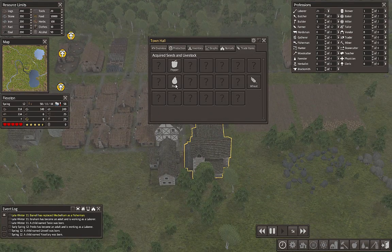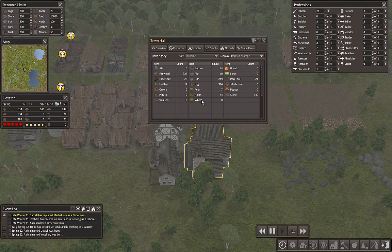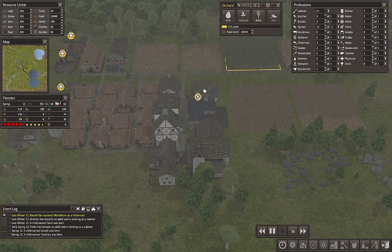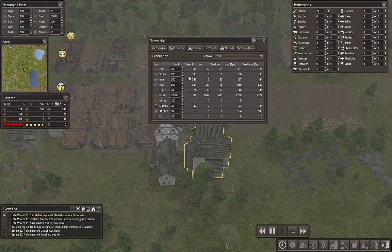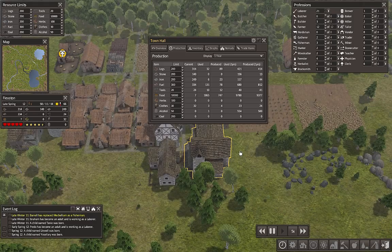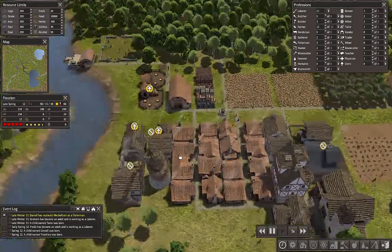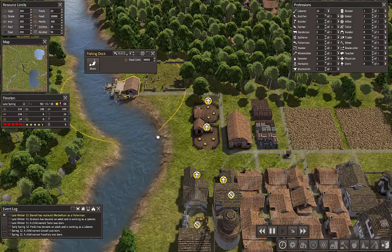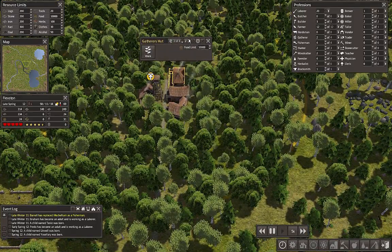Looking at trade items — here are the three things we've got, lots of things we need to acquire. Let's look at what we've produced. For food, we're using more food than we're making — obviously, that's why we're trying to expand food. We've used very, very dangerously low on food. If it wasn't for the fishery — which maybe I'll add one more person to — and the gatherer's hut, I'll add a person to.